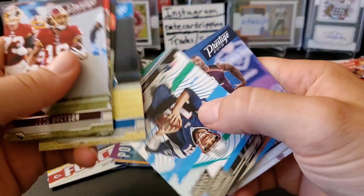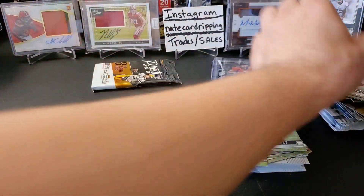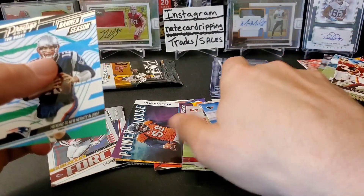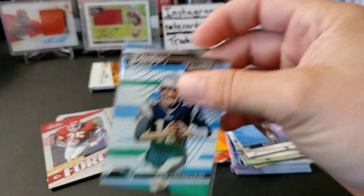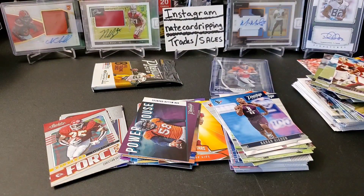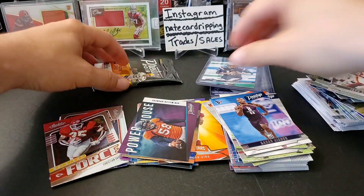We have a Tom Brady Banner Season — that's a nice card. And then a Keenan Allen rookie. Tom Brady Banner Season — any Tom Brady inserts of any kind are usually really good to get, so I gotta top load this one. Alright, on to our hit — mem card most likely, I doubt it's autographed.